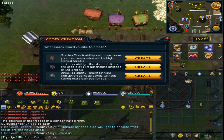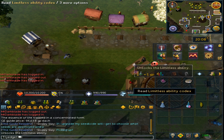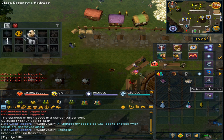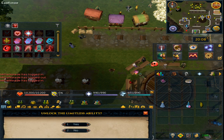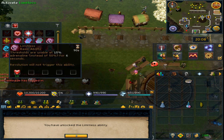I will be making the Limitless sigil. Once you have made it, it is untradeable. Go to your constitution or defense abilities, select constitution, and then read the book. Hit yes, and it will look just like this little icon. It has a 90-second cooldown and requires 10 HP.